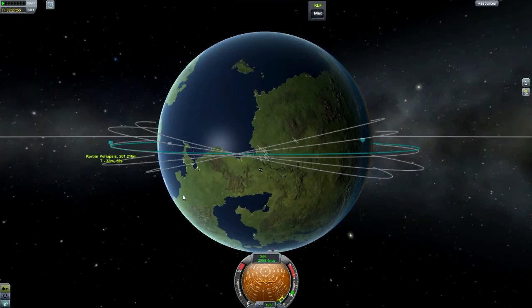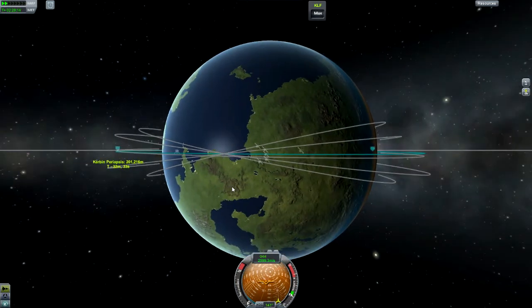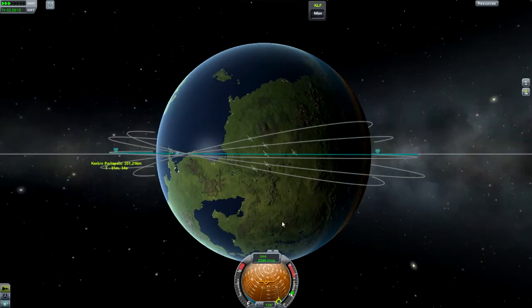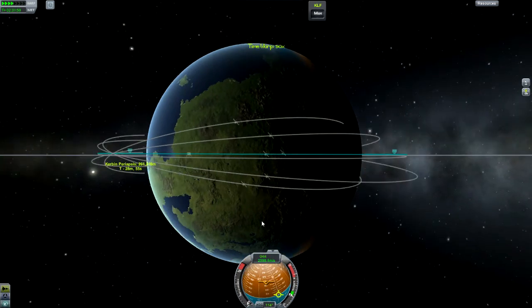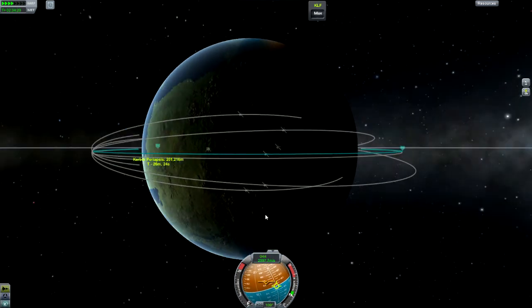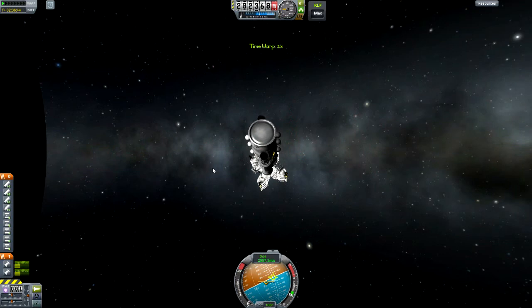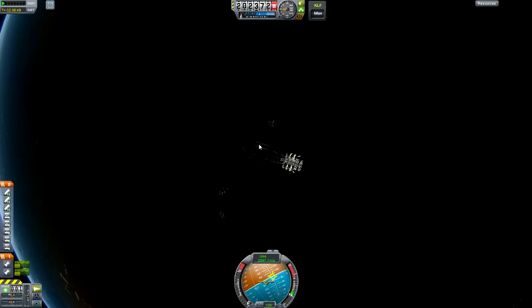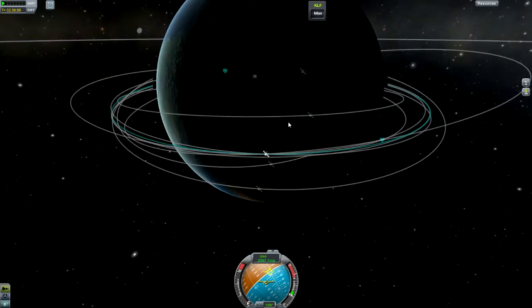So that means my next launch is at 24 minutes. Let's just get there and see what direction I happen to be pointing. 30, 29, 28, 27, 26, 25, 24 — right here, all right, let's do it. Like a hive of bees. And one of them's way out there — wow, this is just making a cloud of debris around my planet.